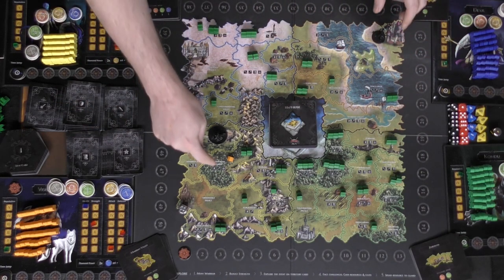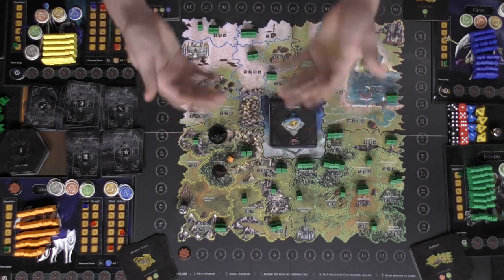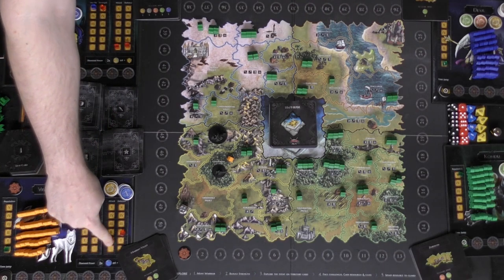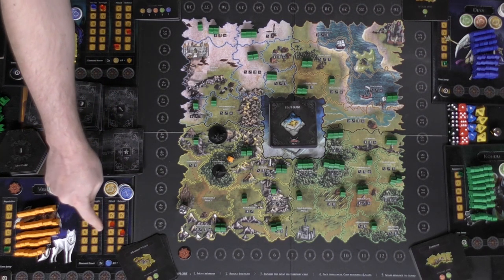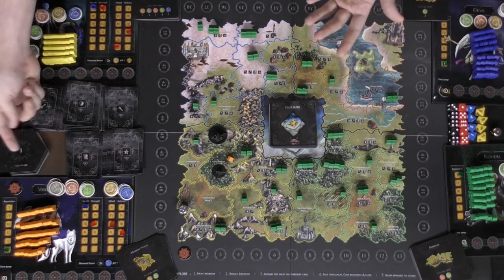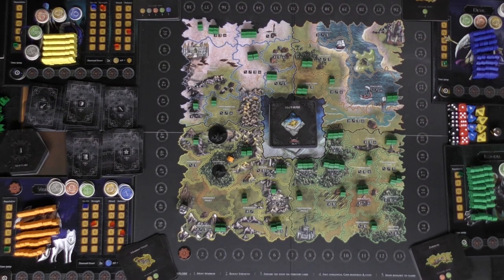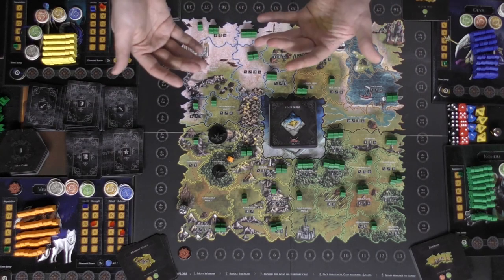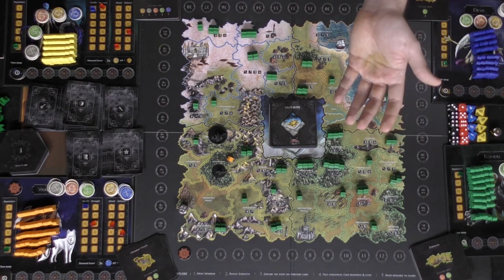If a territory is already controlled and you move onto it, you do a battle. Battle is pretty simple — it's based on your attack comparatively to your opponent's defense. Both players roll their die, apply modifiers and bonuses from leaf cards. The loser will lose a strength, and if they have no strength they lose reputation, and if they have no reputation they lose HP. When your HP hits zero you're out of the game, and if all opponents' HP hits zero your team wins.